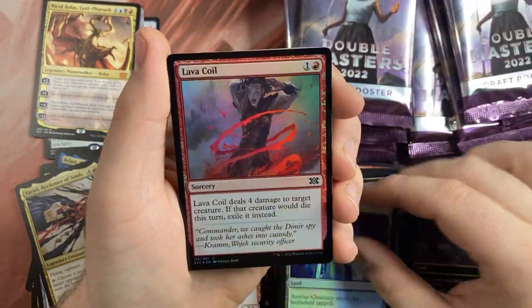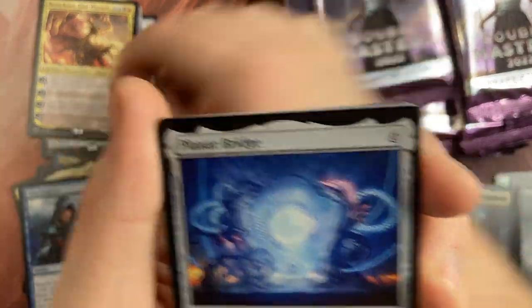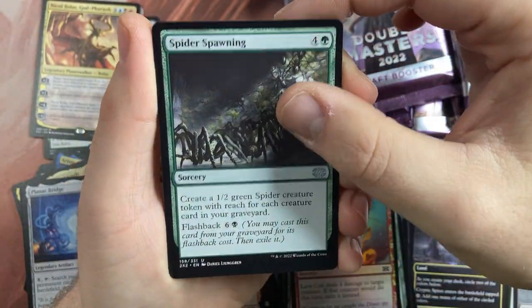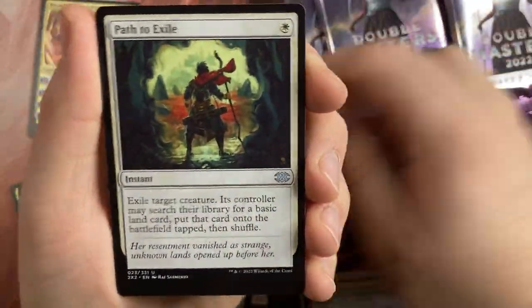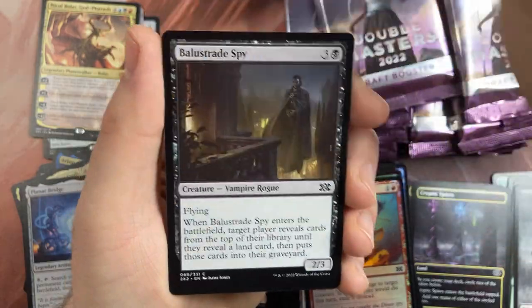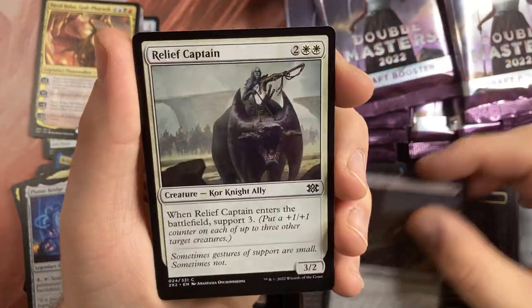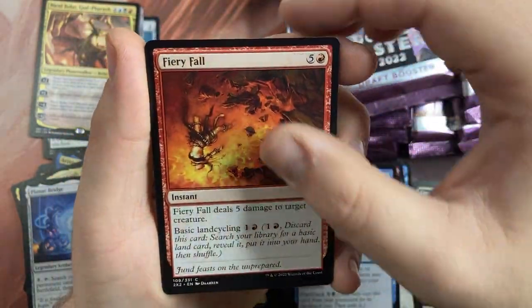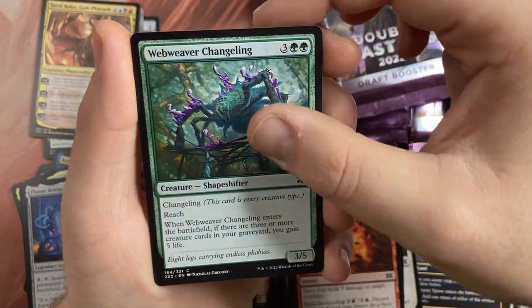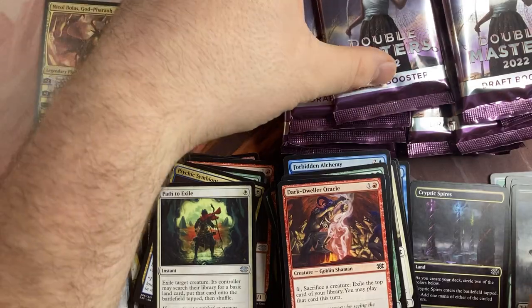Zhalfirin Chancery, Lava Coil, Gifts Ungiven, Planar Bridge — that's a call. Commander cards: Spider Spawn, Psychic, another Path to Exile, Blood Water Entity, Bolas' Strange Spy, Relief, Captain, Forbidden Alchemy, Fiery Fall, Webweaver Changeling, Deep Analysis, Dark Dabura, Alcohol.